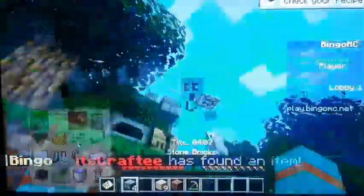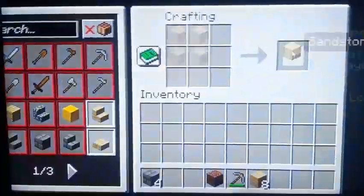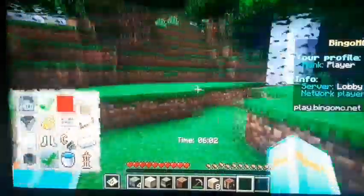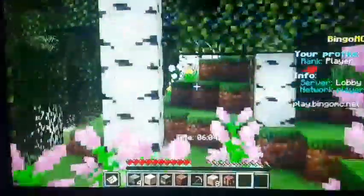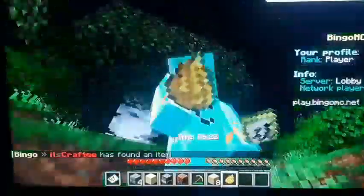All right, let's go find this dandelion, shall we? Hello, dandelion! Hey, there's some sand - let me grab that for my sandstone here. Where are you, little dandelion? I see flowers, please. Yes! You glorious little flower! I shall make you into dye. Iron acquired!